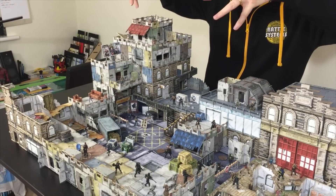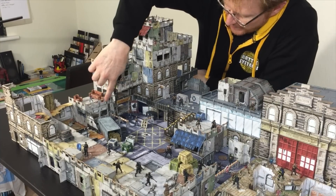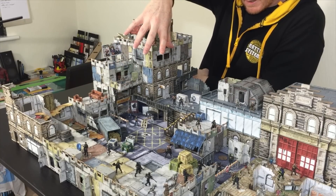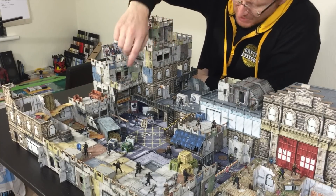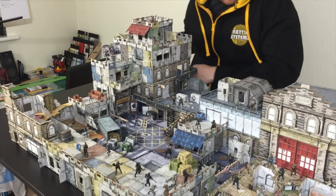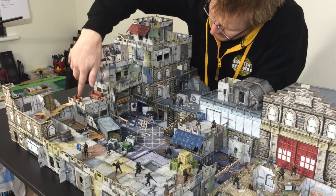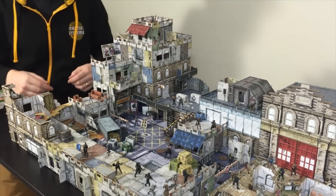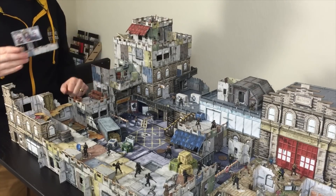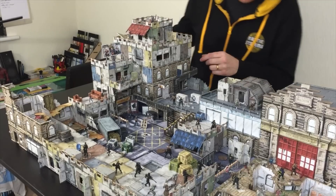There are shanty parts here with some smaller bits, and as always happens when a new world rises from the ashes, the entrepreneurs come along — you can still use your shop signs and things like that, because people need to earn a crust. We've got a couple of those bits in there as well. Moving around a bit, you've got the shanty elements here, and just like normal I can get myself inside these particular buildings.